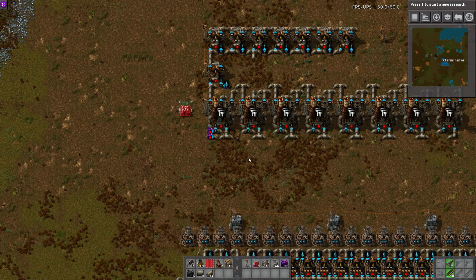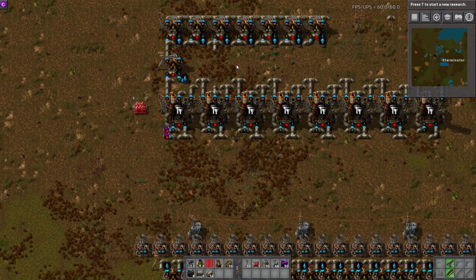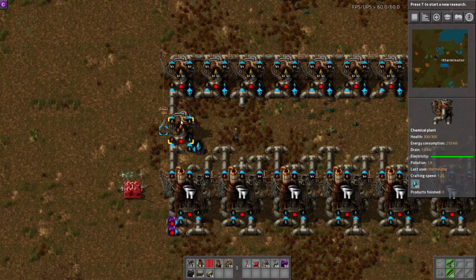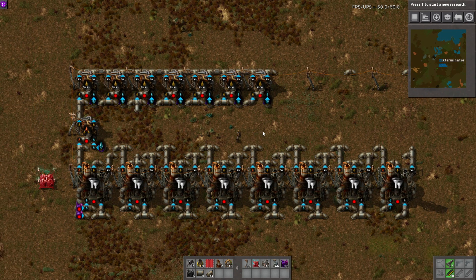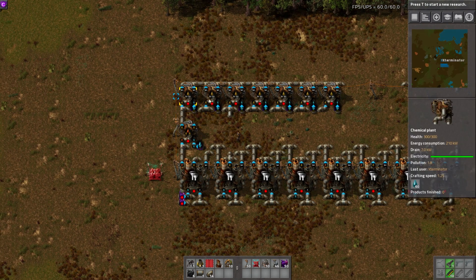I'm going to give you the numbers right off the bat for anyone who just wants the numbers and doesn't care about the math behind it. So for cracking, to use up all your liquid — all your heavy oil and all your light oil — and to pretty much just get petroleum, a very close ratio is going to be 8, 7, 1.